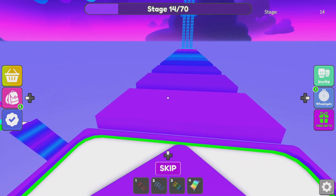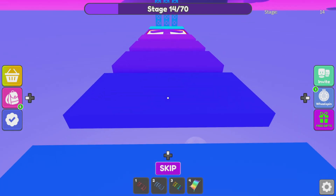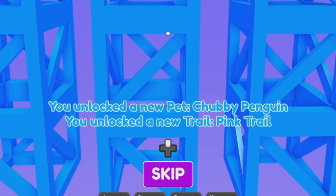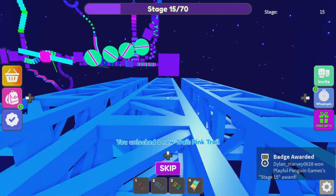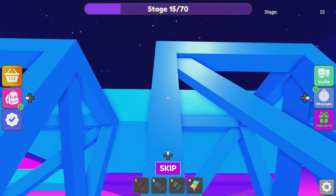I think I hit the checkpoint — yes I did, perfect. You unlocked a new pet: chubby penguin. You unlocked a new trail: pink. I got another badge. I'm getting so many of these badges — it's insane.